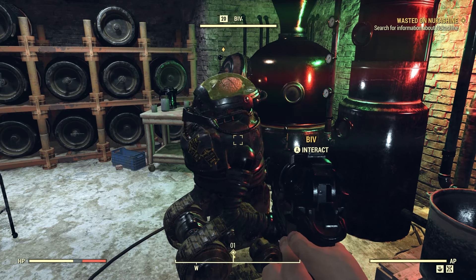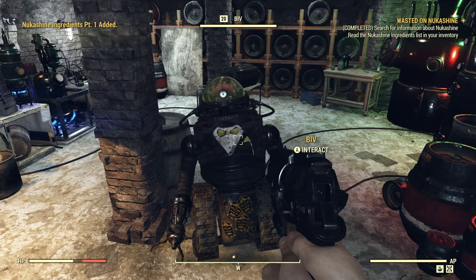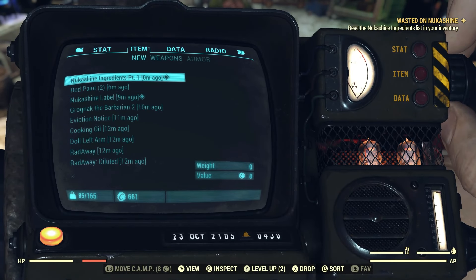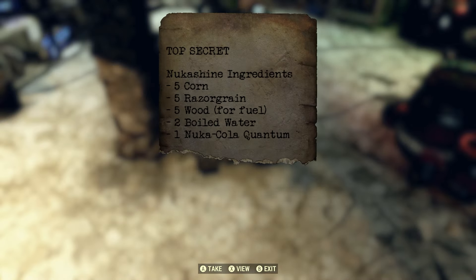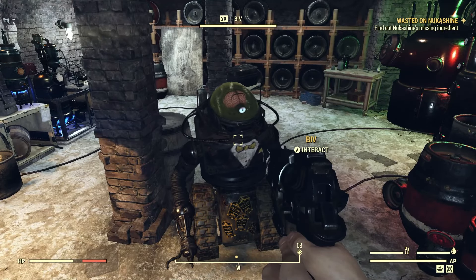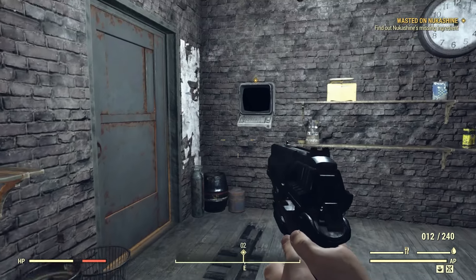Interact with Biv and he'll talk to you about Nukashine. At the end of the dialogue he'll give you a piece of paper called 'Nukashine Ingredients Part One.' Go into your inventory and read it. The ingredients are: five corn, five razor grain, five wood, two boiled waters, and one Nuka-Cola Quantum.